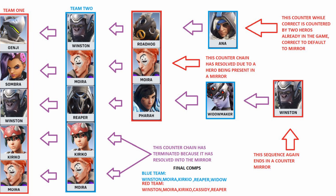With all the sequences terminating, we can get a rough idea that dive and brawl are going to be meta. In this example, the blue team's final composition turns out to be Winston/Moira/Kiriko/Reaper/Widow, while red team is on Winston/Moira/Kiriko/Cassidy/Reaper. You can pretty much assume that most comps are going to devolve into this if you truly embrace the counter system.